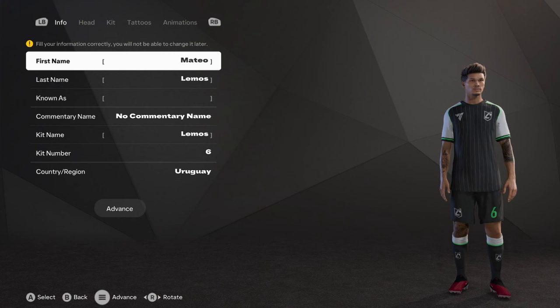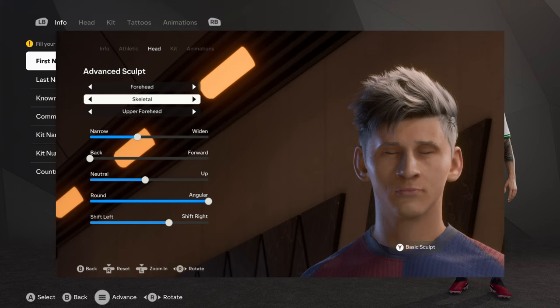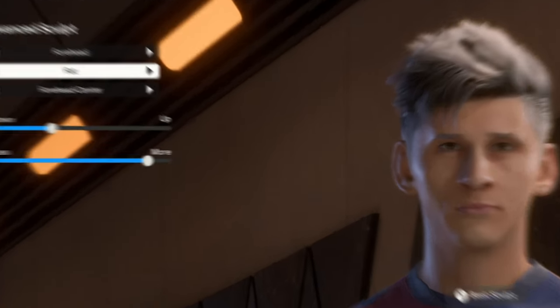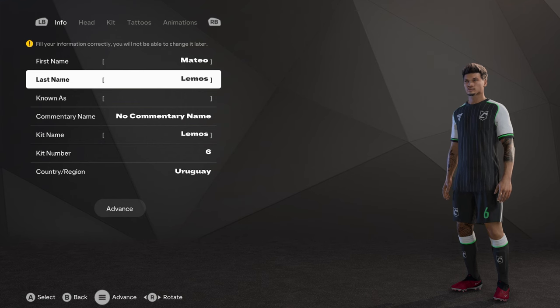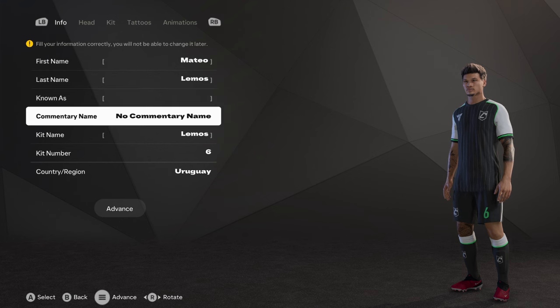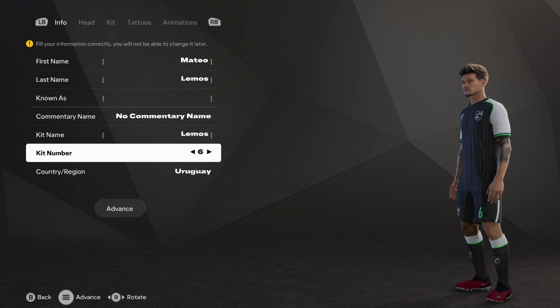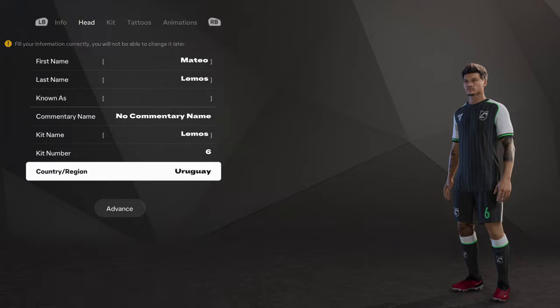What's up guys, it's Zed and welcome to episode 8 of how to create a player on FC 25. In the last video we created the Messi region, and in this video we're going to be creating a player from Uruguay. His name is Mateo Lemos — he's going to be a central defensive midfielder, hence the number six.